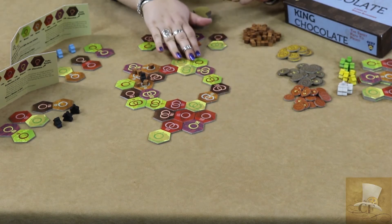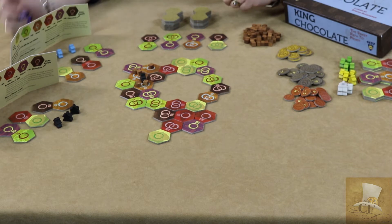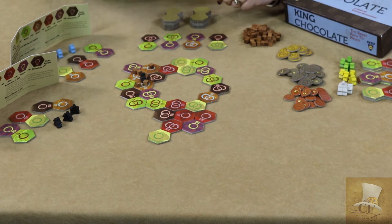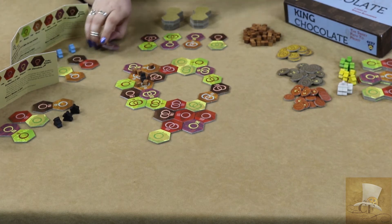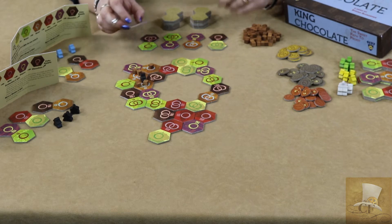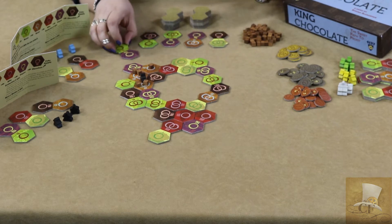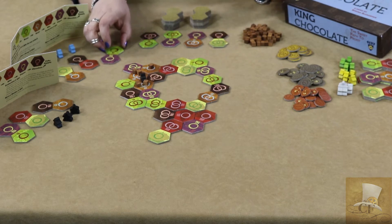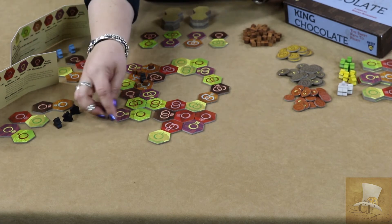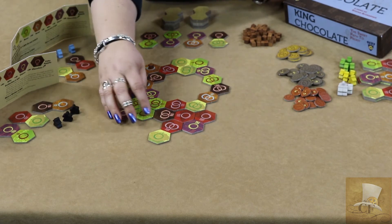On a general turn you are always going to place the tile first, and you're going to choose one of the tiles that you have behind your screen. When you place a tile on the board, the only rule is that it must touch a currently existing hex that's on the board. It does not have to match color. So as our first step, we place a tile.